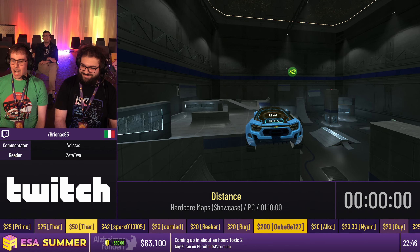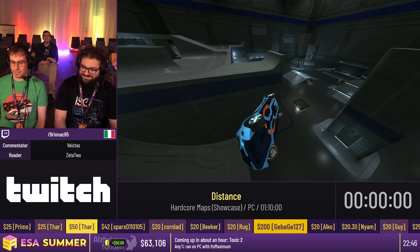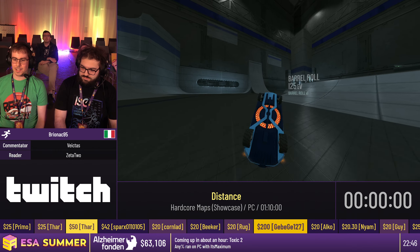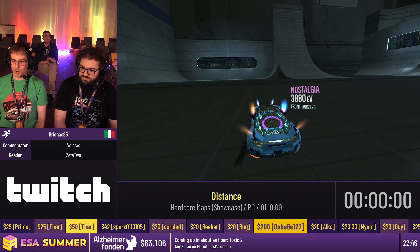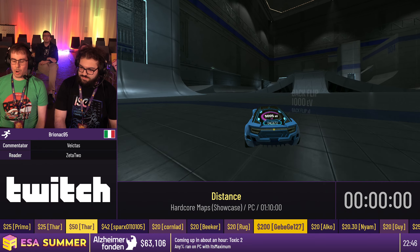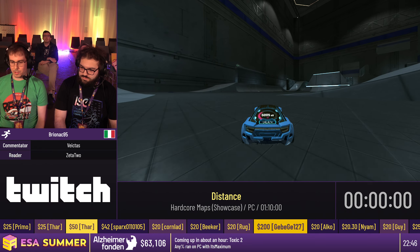How do we avoid the car from exploding? We do tricks like this — like a barrel roll, or a front twist, or a front flip, or anything like that. All these tricks cool down the car, the more the less.